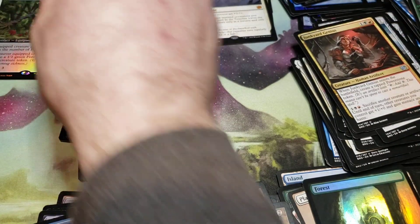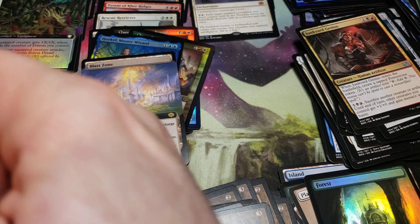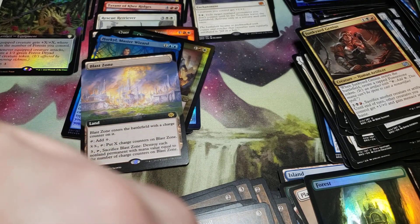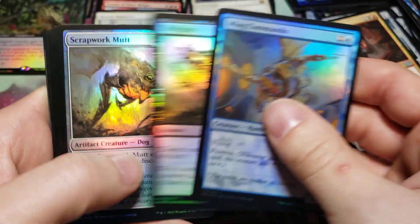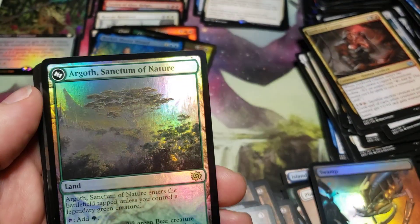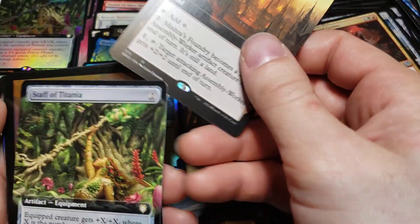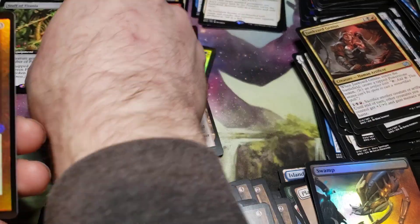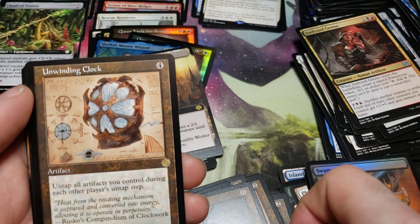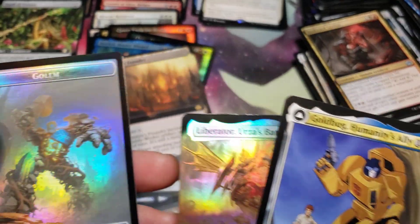Let's just grab the commander cards and set them there. Last pack — come on, please. We got the swamp, Agroth Sanctum nature — I've already pulled a bunch of those, I think I have three foils now. Mishra's Foundry extended art, another Staff of Titania, a Bone Saw. Mishra's Bauble, Unwinding Clock schematic, and a Gold Bug and Liberator — Urza's Battle Thopter. A Golem token, power stone.